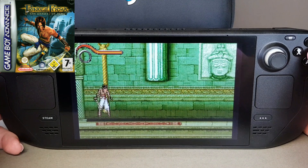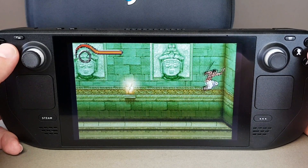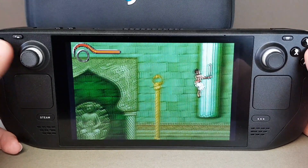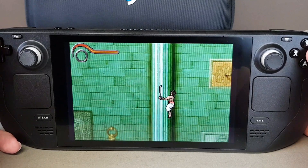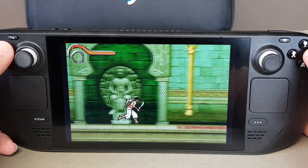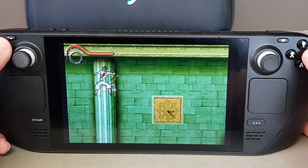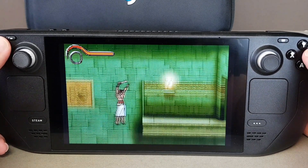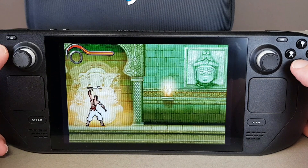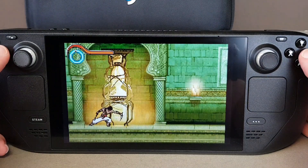This next one translates very well to the GBA — nice little platformer. Prince of Persia: Sands of Time. I'm sure you've heard of the Prince of Persia games. It just takes a little bit of time to get to grips with the controls. Once you've got that, you're off to the races. These first few levels are designed to get you familiar with the controls, of course. Really nice bright large sprites as well — looks brilliant.